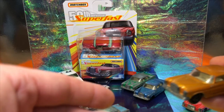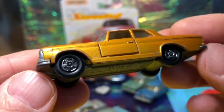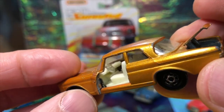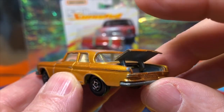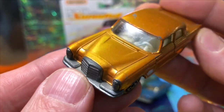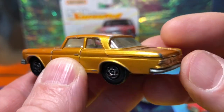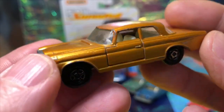Then we have the introduction of Superfast in 1970. It keeps its number — number 46 — but gets these lovely Superfast wheels, still with all the opening features. They eventually shut the doors but kept the opening boot feature. In 1971 the doors get welded closed. By 1972 the model finally shut down with its partial opening features. It was introduced again in the 1980s as a military vehicle with no opening features.